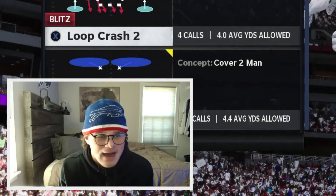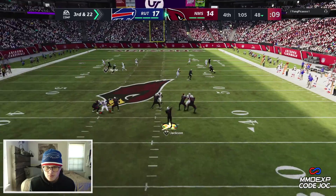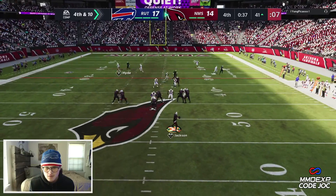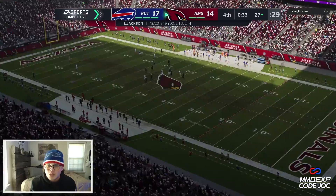He threw into double coverage — JJ Watt getting the sack, backed up at the 48, out of field goal range. I'm going to be right here on Waller the entire way through. He takes it to the running back. Fourth down on the 41 — he didn't send the running back out. He's got the slam — oh my god, Trey White gets burnt in the clutch.